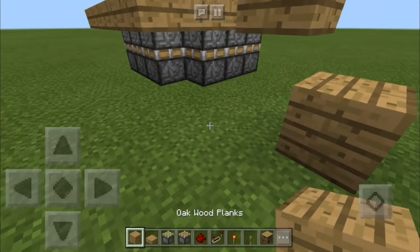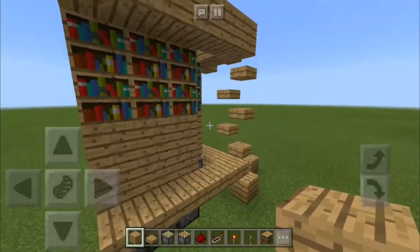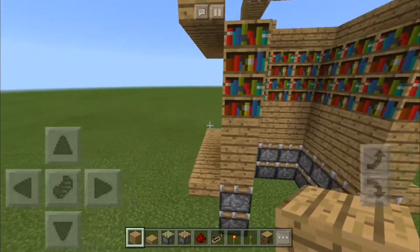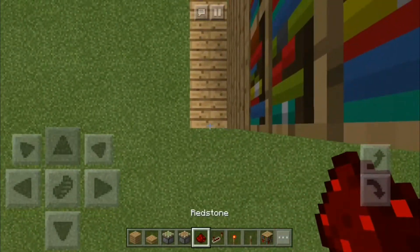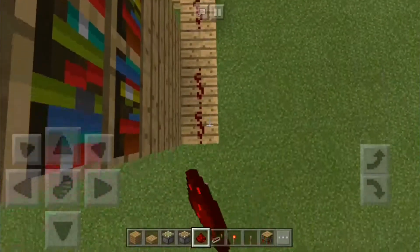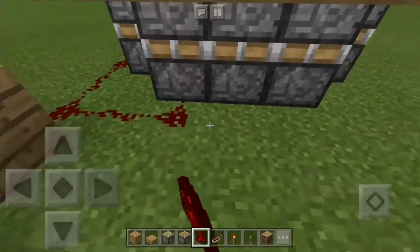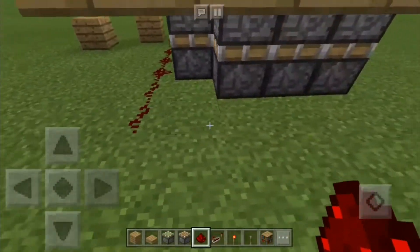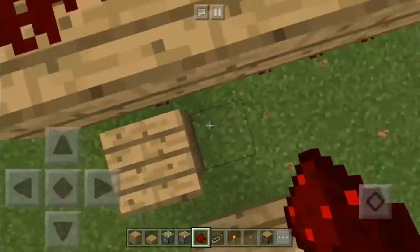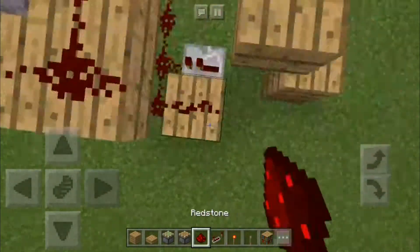Then this is the final block, and then you're finished with the blocks. Now it's time for redstone. Just place some redstone here and continue around on all the blocks and underneath here. Continue placing it. And a repeater on one tick here, and a redstone dust here.